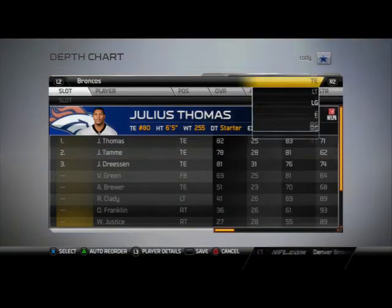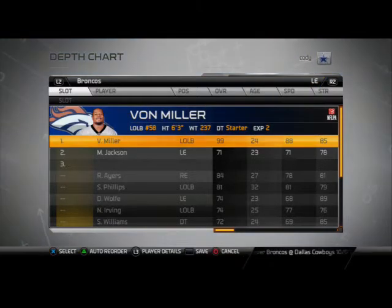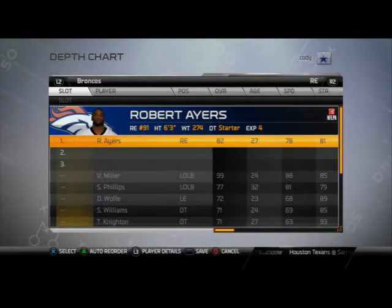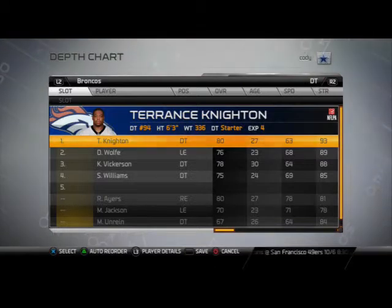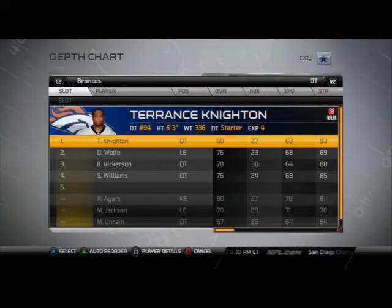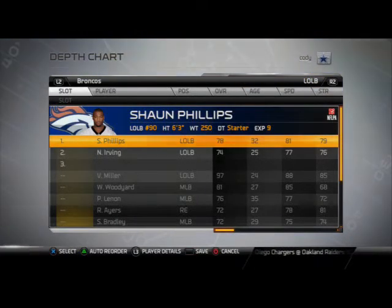Defensive end — this is where you need to pay attention. For the 4-1-6 defense, your left defensive end is going to be Von Miller, your right defensive end is going to be Robert Ayers. There's only one defensive tackle in this defense and that's Terrence Knighton. The other defensive tackle slot doesn't actually play — the guy who lines up there is your left outside linebacker.